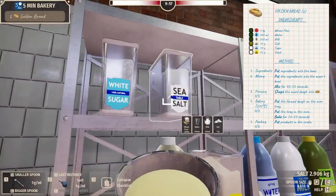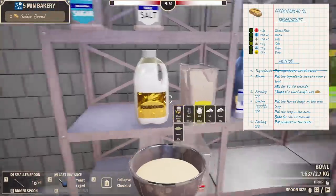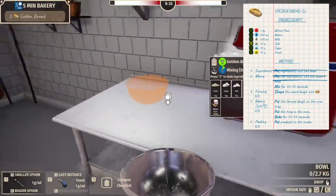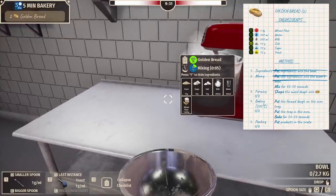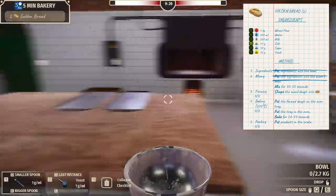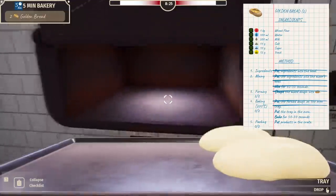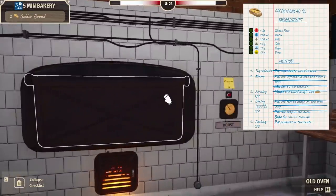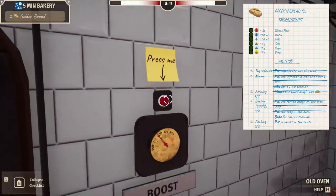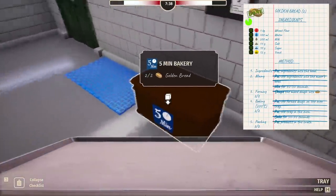I love the sound of 'golden bread' — I feel like it would be really delicious. Sea salt — damn it, we're going a little bit over with the salt. I don't think anybody's going to notice. Put ingredients into the mixer's bowl — done. Mix it. This time we don't need the bread form. We've made bread multiple times now. Let's get it done and get paid. We got golden bread!